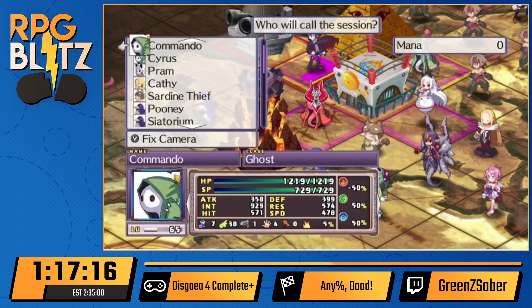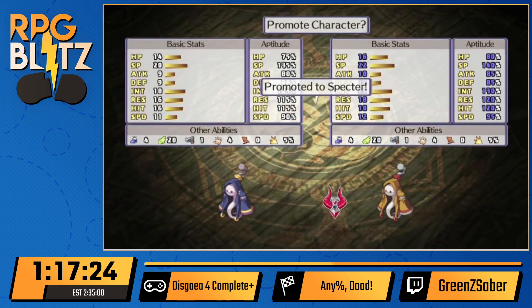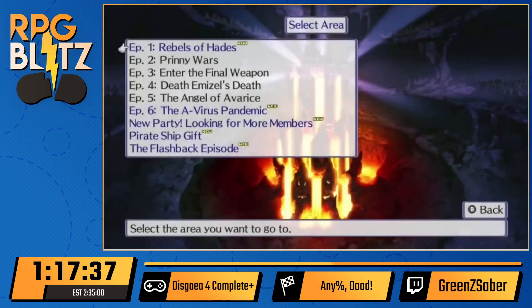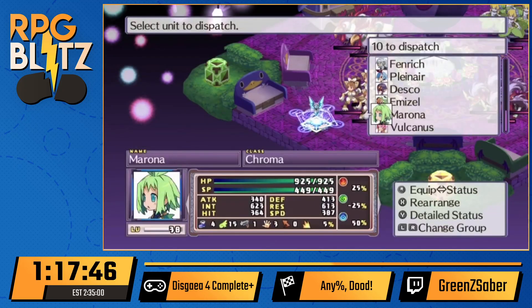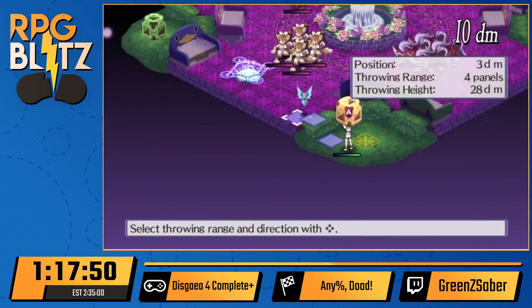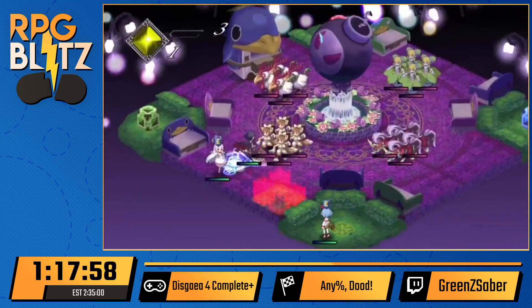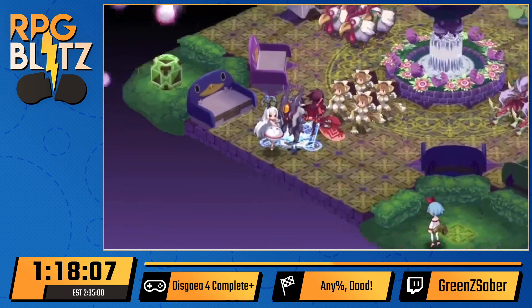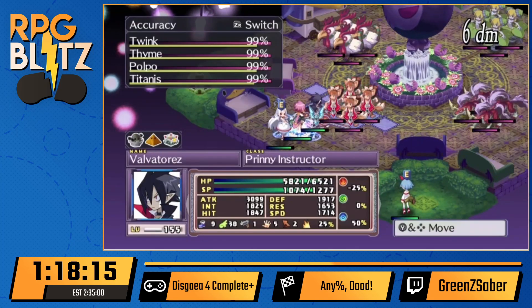This map we use Tyrando to defeat the enemies, but we only have enough SP to use it four times before running out. I'm going to power up Desco's skills and then reincarnate her. We want to reincarnate Desco with attack focus because that's what she's best at. I'm also going to promote the ghost to a higher tier, which increases base stats. Promotion is a feature added with the Complete version — there are higher tiers of every class — and normally you would have to reincarnate the same character multiple times to get those higher tiers with better stats.